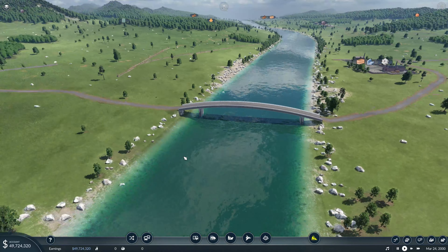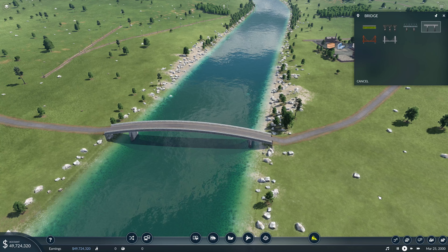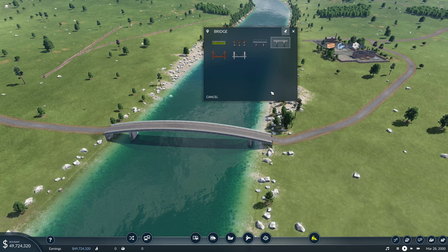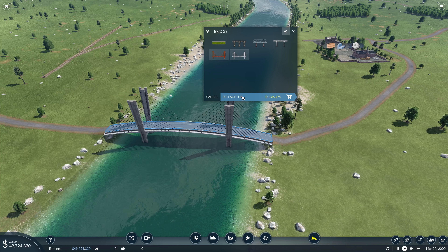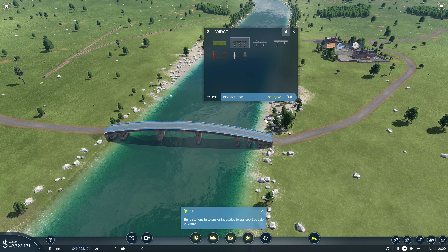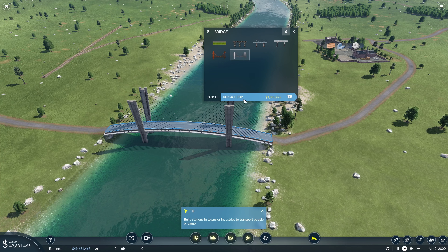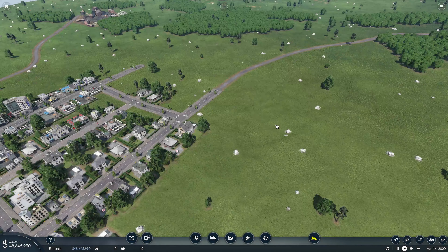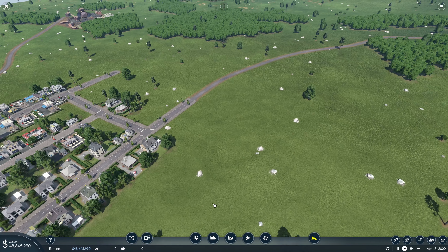One of the other things they've done is change the way you upgrade bridges. You now have the option when you select a bridge to pick which bridge type you want. It gives you the price of how much it's going to cost to replace it, and then you just replace it — it's so much easier than it was before.